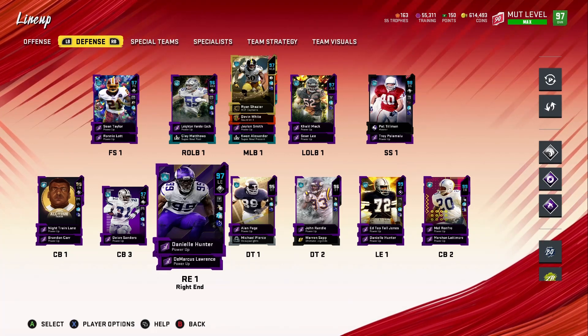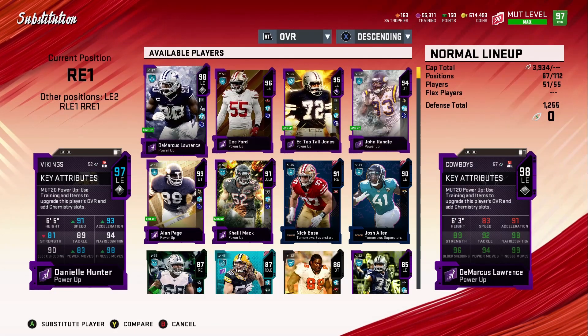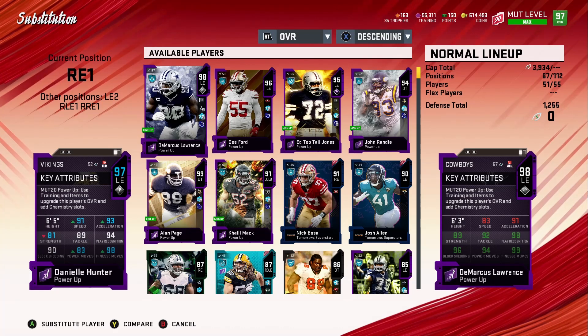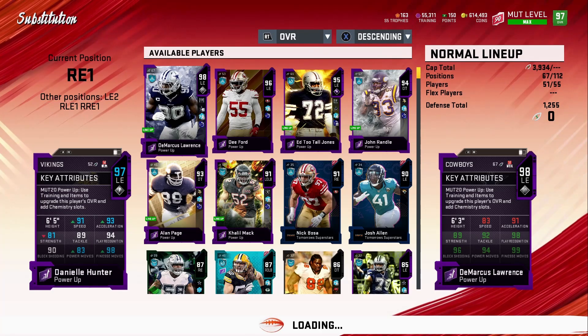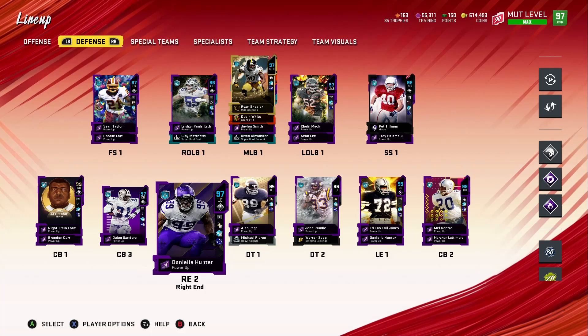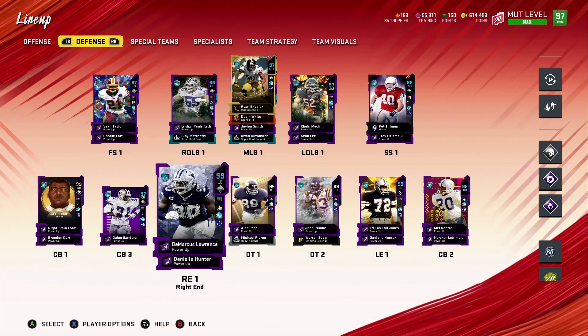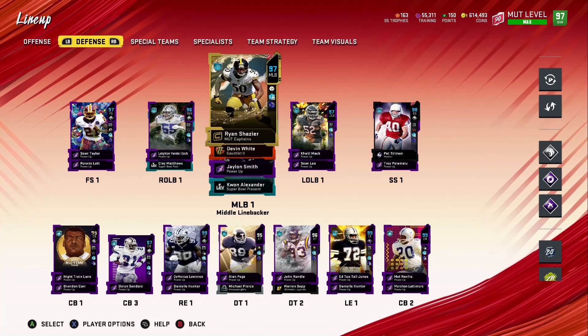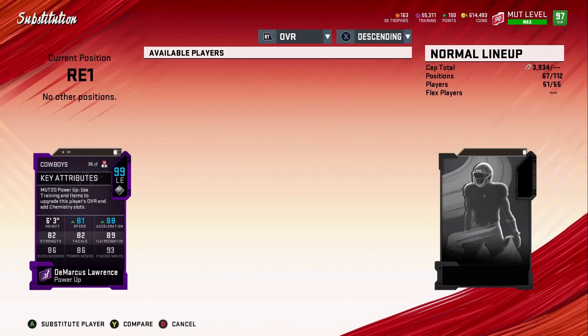I haven't decided what I'm gonna do with these guys yet. There's nothing wrong with Daniel Hunter — I'm talking if I wasn't a Cowboys fan I would have just kept Daniel Hunter, because he is actually a goon at what he does. So if you guys got him and you're not running a theme team, keep him. I'm gonna hold onto him for now until I figure out what I'm gonna do, and then I'll update you guys.